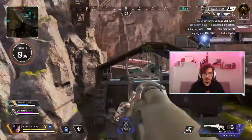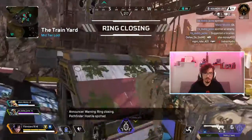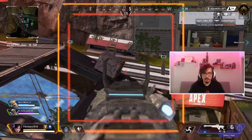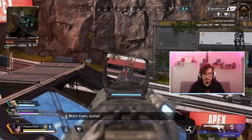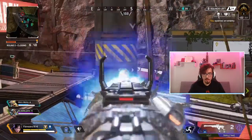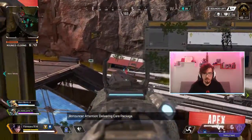We don't even have to worry about the ring rotating on us because we're already in the circle. Always be aware — don't be afraid to disengage at appropriate times. It's better to disengage and reposition than take a bad fight, because most of the time that bad fight is going to cost you the game.